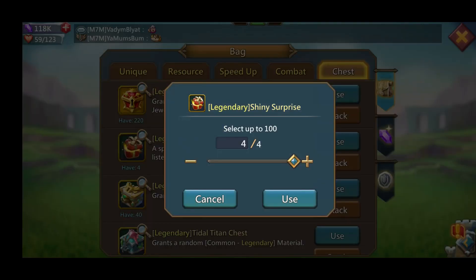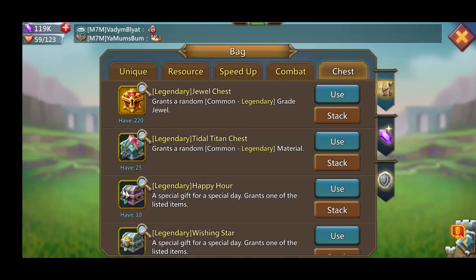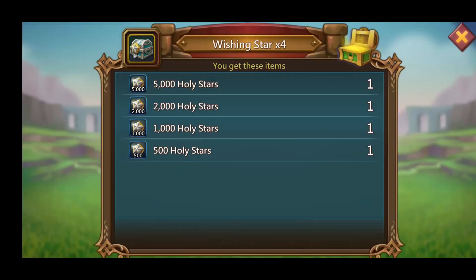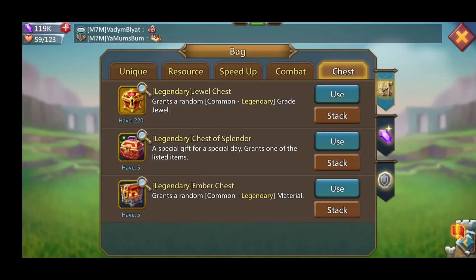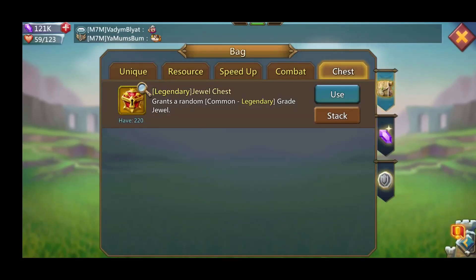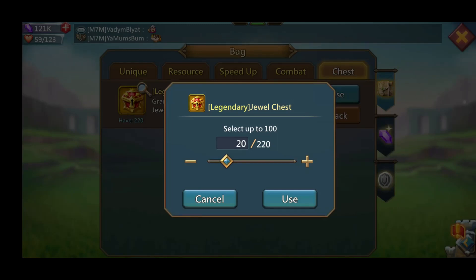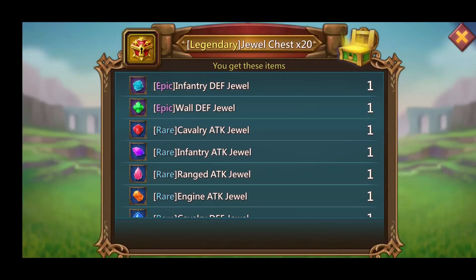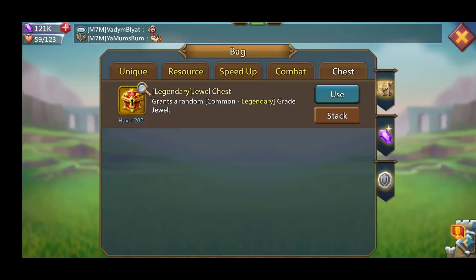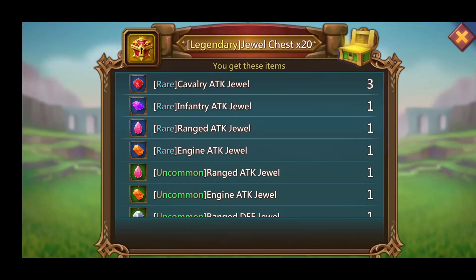Let's open up the shiny surprise — a few gems. I love any halos, any color — I don't care what it is, I'll take the halos. If I get a halo, it's been a good day. Let's go 20 at a time on these — see what we get. Rare, rare — at least we got a couple rares, better than getting nothing. Got a few commons — it all adds up in the end guys. Opening another 20 — rare again, three rare cavalry, that's pretty good. Then we got some commons again.